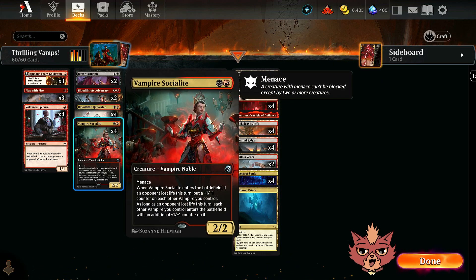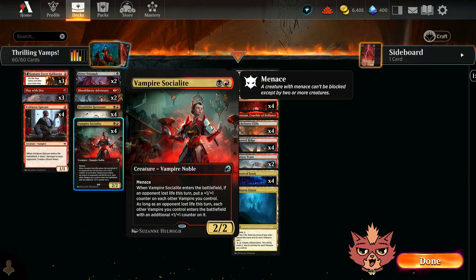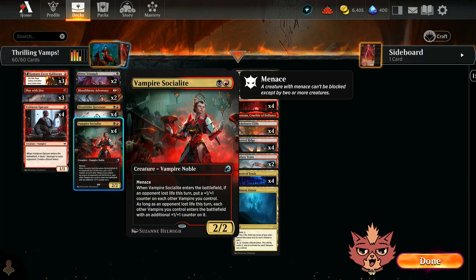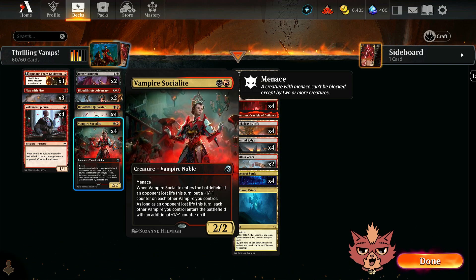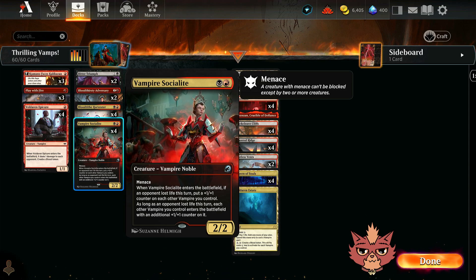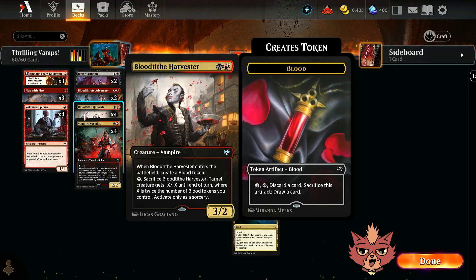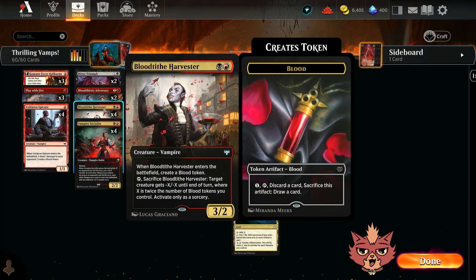Vampire Socialite is 2 mana, 2/2 with Menace — a Vampire Noble in Rakdos colors. When it ETBs, if an opponent lost life this turn, you put a +1/+1 counter on each other vampire you control. As long as an opponent lost life this turn, each other vampire you control enters with an additional +1/+1 counter. Other ETB effects like Blood Tithe Harvester — getting a couple blood tokens off that while Roaming Throne is down sounds great. Blood tokens filtering cards is actually really powerful. I can't tell you the number of times we filtered with a blood token just to find the winning card.